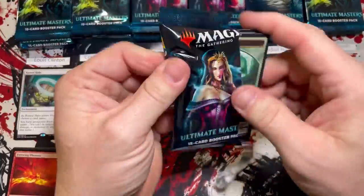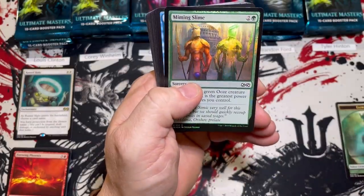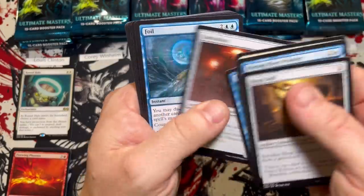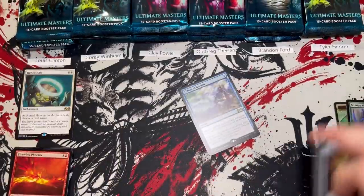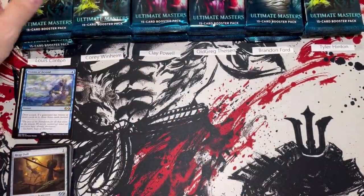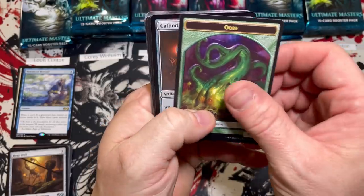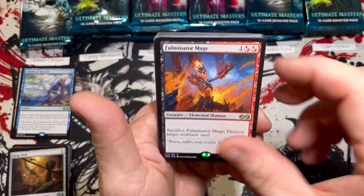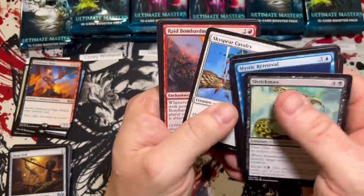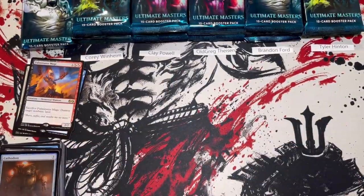Pack two for Lewis. Foil Miming Slime and a Visions of Beyond — this card is actually pretty good now, up there in double digits in price. We got kitchen finks, lots of other good stuff, eternal witness. Here we go — got the Ooze, Cathodion, and a Fulminator Mage. Pack three: Sheepma, Mystic Retrieval, Hissing Iguanar, Grim Angler — that guy's good — and a God's Willing. Let's total things up for Lewis and he is at a six.